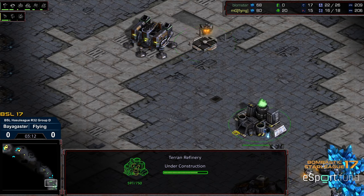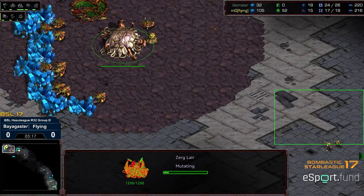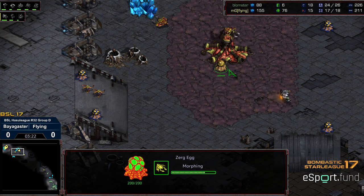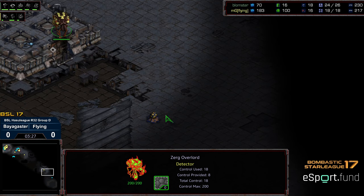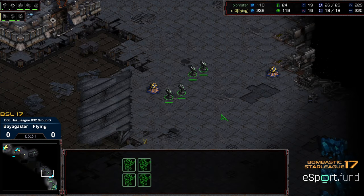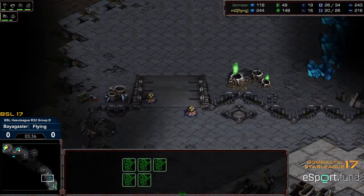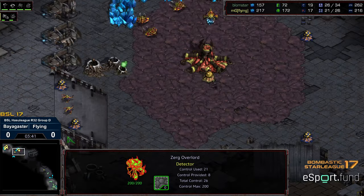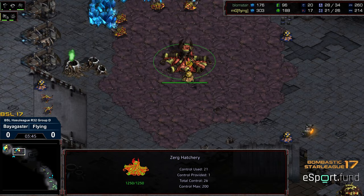Second Barracks and Refinery dropped. We do have the tech to Lair. Two Zerglings out — I'm expecting a few more Zerglings out of Flying. A few additional Zerglings might not be necessary depending on the positioning here. I don't know that Bloomster is going to exploit this — we saw him attempt to in the initial match. Let's see if he moves with six Marines. This is a pretty good map for him to try to go for that assault at the Natural Expansion and catch a Zerg under-producing Zerglings and defenses in the early game.